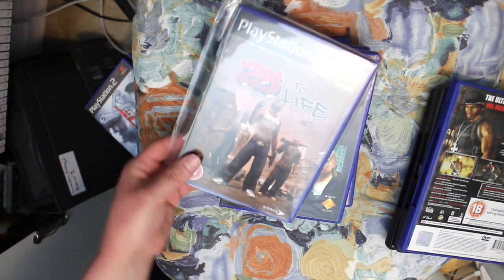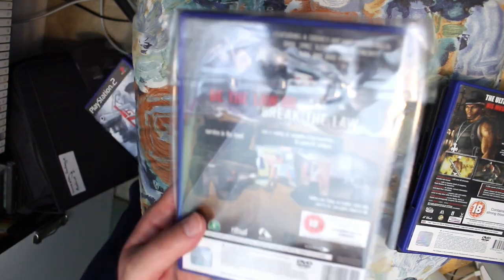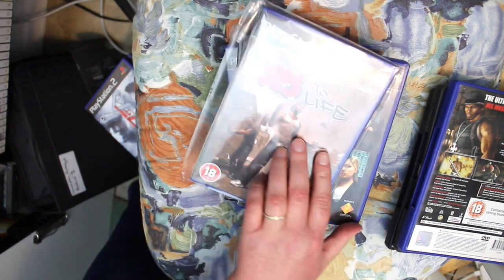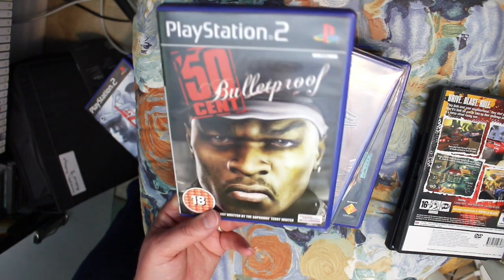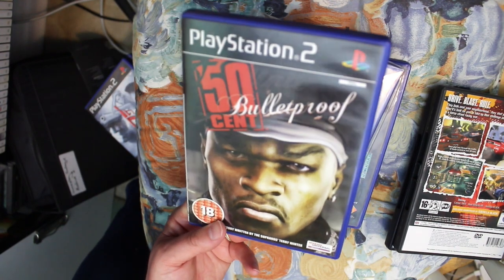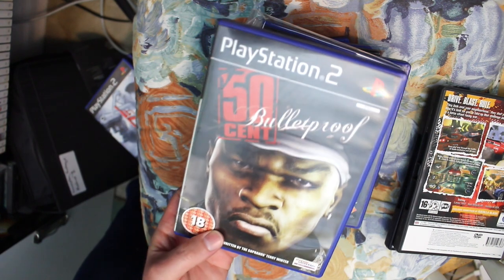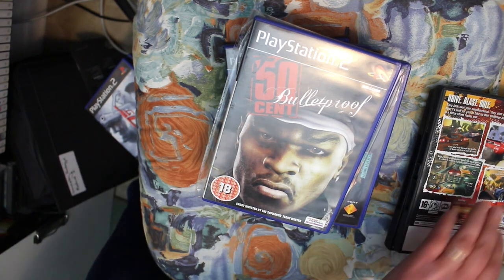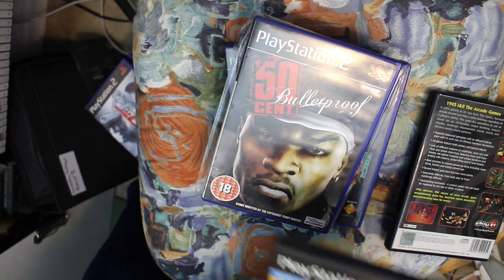25 to Life is basically an Eidos version of Grand Theft Auto — there's not much else to say. Then there's 50 Cent Bulletproof, which uses a kind of Grand Theft Auto style engine. It's one of those middle-of-the-road games that's actually surprisingly not as bad as you'd expect.